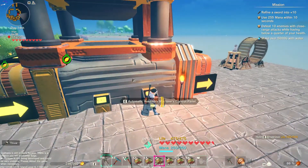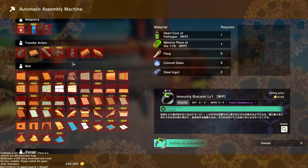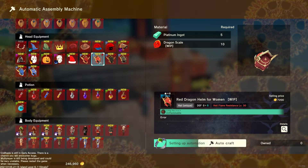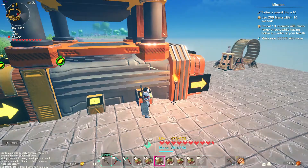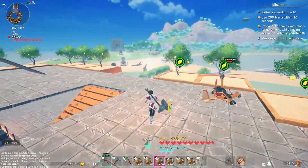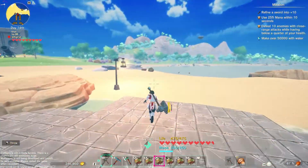Let me see where the dragon armor is. You're going to be crafting the blue set today. Obviously the platinum is pretty easy to get, but basically all you need to do is go to...